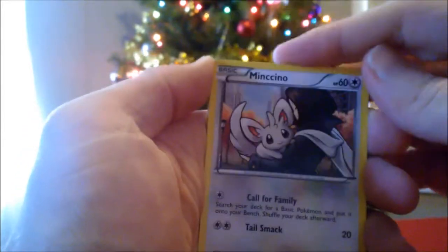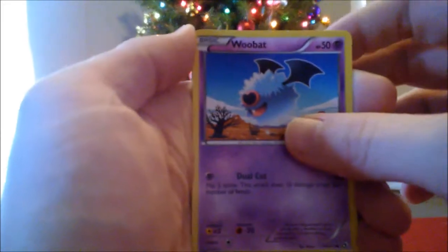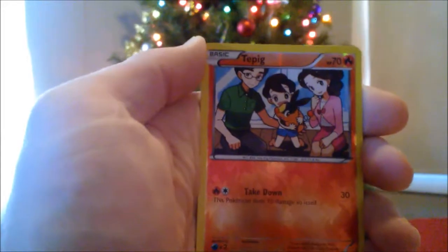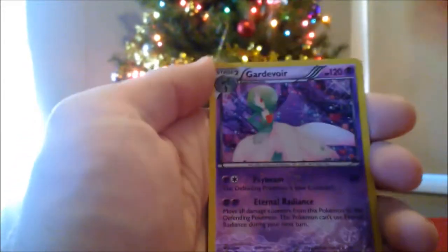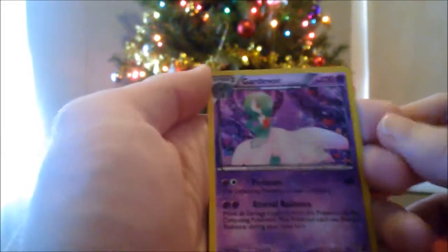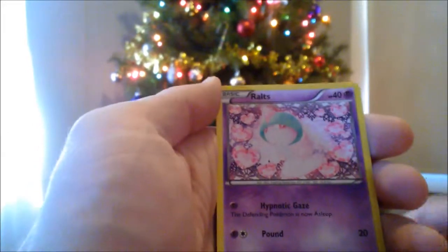Amulga, Servine, Mancino, Sawaddle, Wubat, Celosis, Reverse Tepig, and Rare Ninetales, and Uncommon Gardevoir, and Ralts.